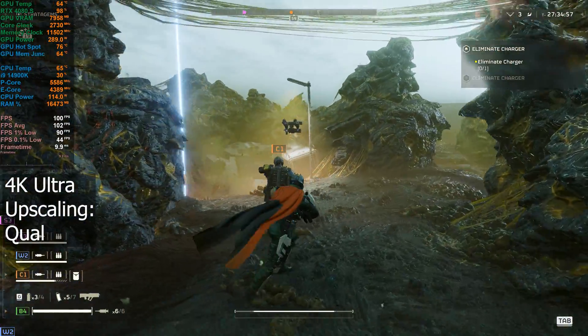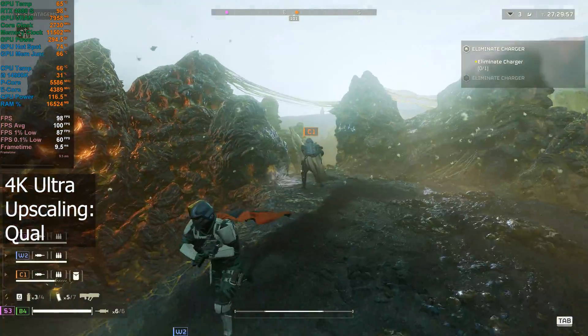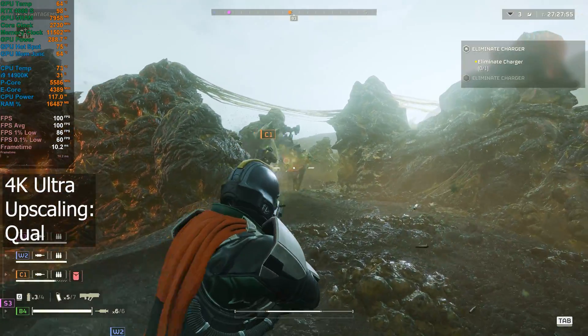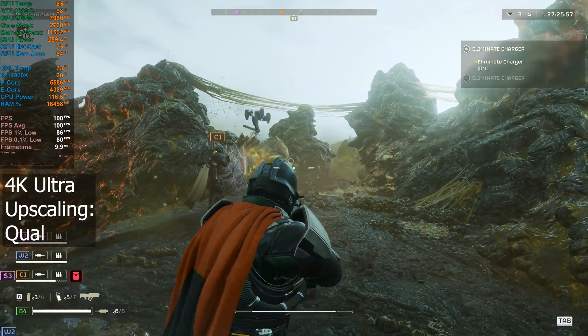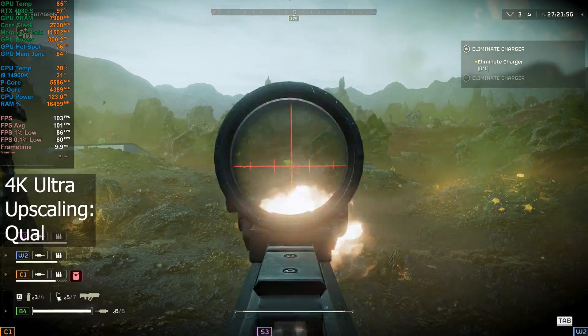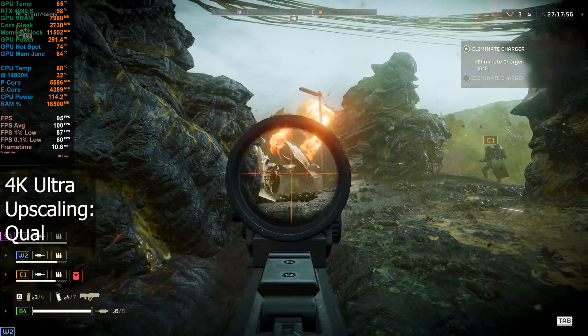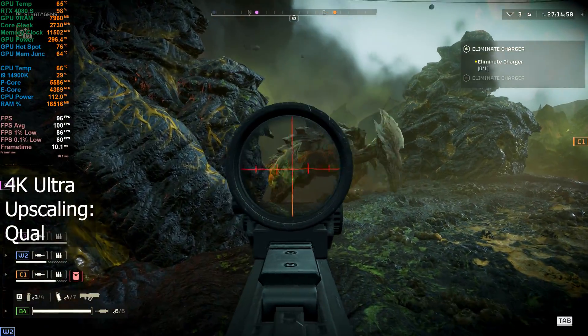Switching to quality upscaling, you definitely notice the image quality isn't quite as good straight away. If you put it on something like ultra quality, you don't gain as much FPS, but you do retain more of that image quality. So it's really going to depend on how you want to play it.